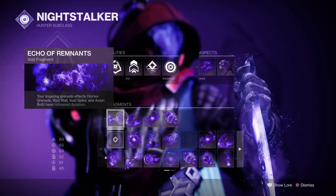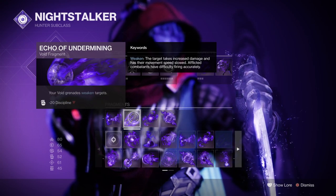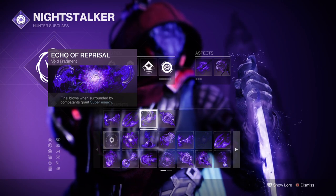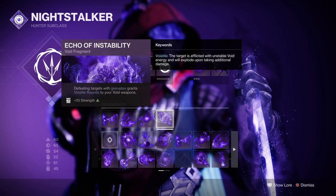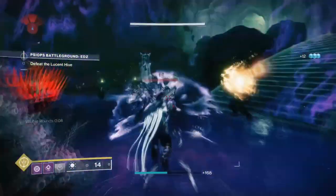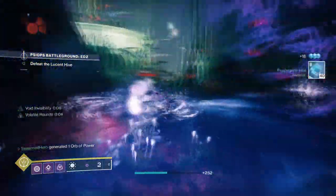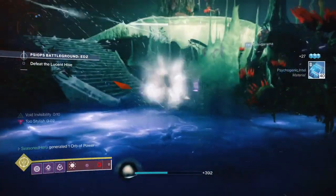For fragments, you want Echo of Remnants which increases the duration for grenades, Echo of Undermining which allows your grenades to provide a weakened effect, Echo of Reprisal which allows us to gain more super energy while surrounded, and Echo of Instability where defeating targets with grenades grants volatile rounds to your void weapons.